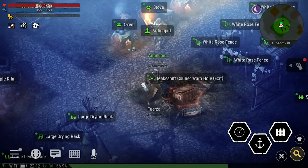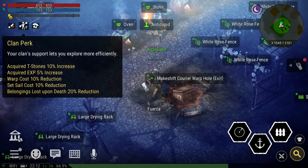As your clan levels up, it will start giving you different perks. These perks include extra experience, decreased sailing and warp costs, a decrease in how many weapons you lose upon death, and a 10% increase in how many T-stones you get.